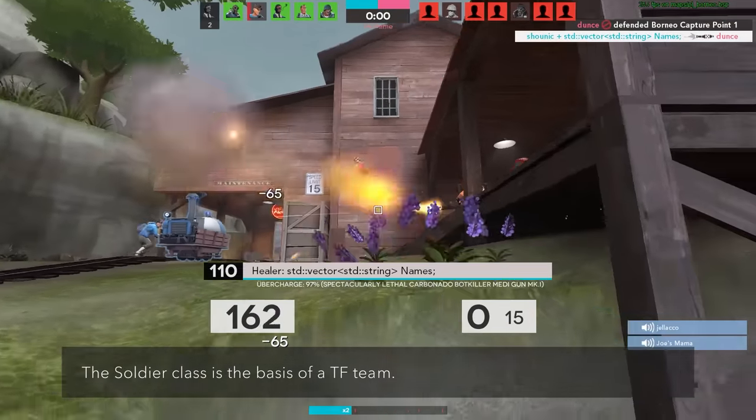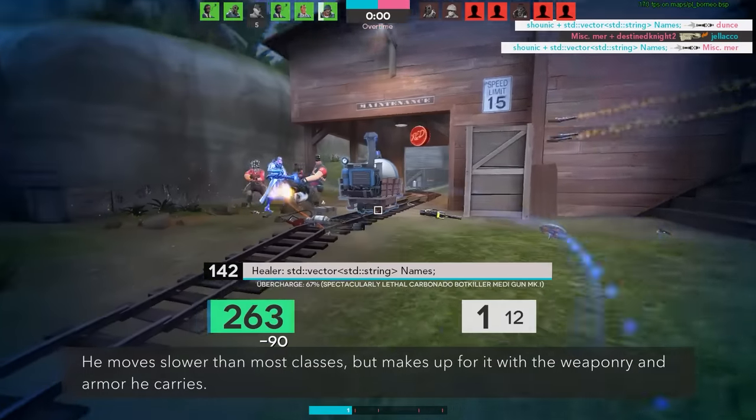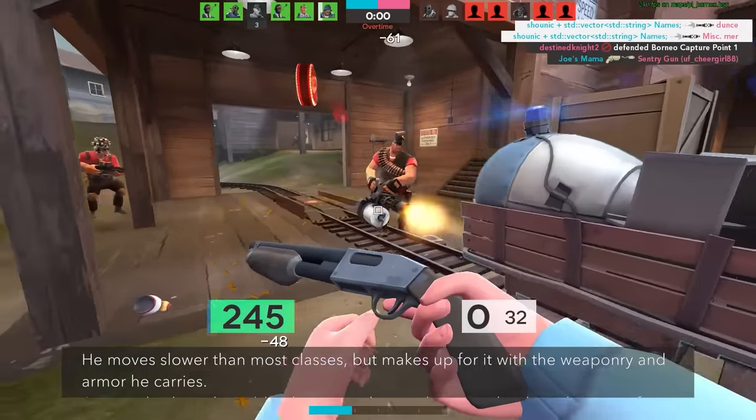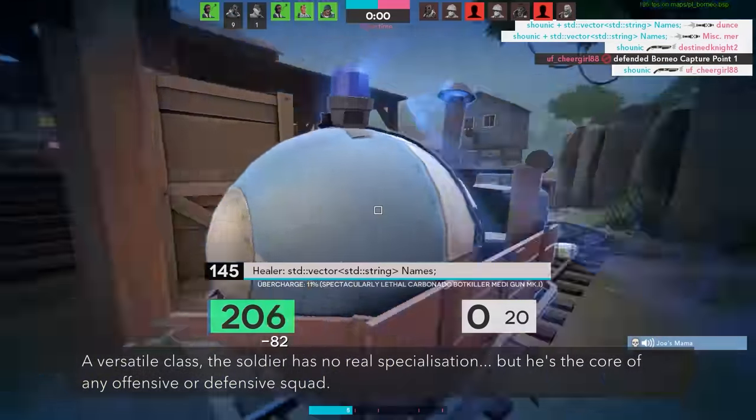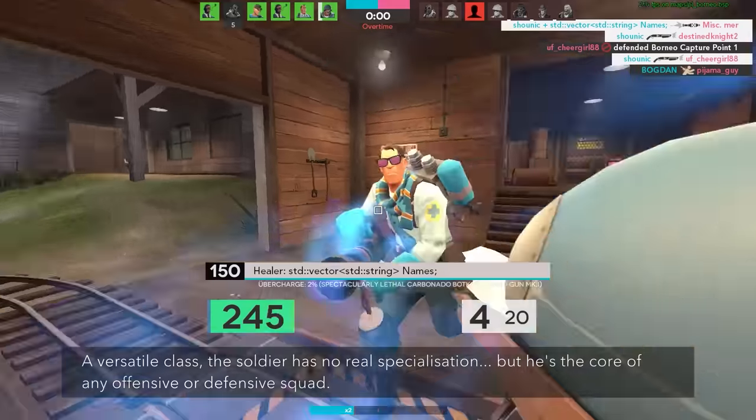The soldier is the basis of a TF team. He moves slower than most classes, but makes up for it with the weaponry and armor he carries. A versatile class, the soldier has no real specialization, but he's the core of any offensive or defensive squad.